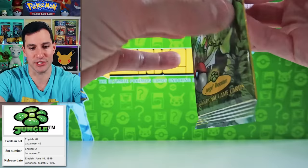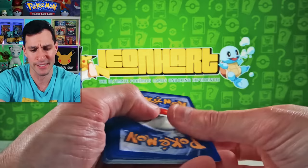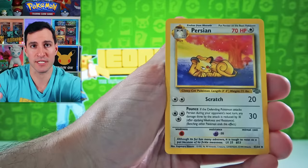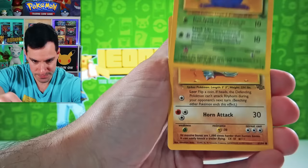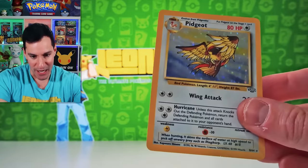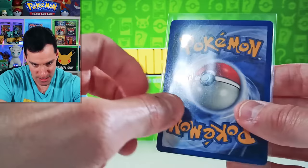Jolteon — I actually just pulled a holographic Jolteon in a video on the channel very recently. When you're done watching this video, guys, be sure to check out the end screen because I'll leave some all-heavy vintage pack openings I've done just these past two weeks for y'all to go watch. Jungle pack — Butterfree, Eevee, Exeggutor, Cubone. Meowth. Venonat, Rhyhorn, Pikachu, and... a holographic Pidgeot! My favorite Jungle card growing up — it wasn't the Eeveelutions, it was a simple Pidgeot holographic. Also a beautiful card — actually in great condition.